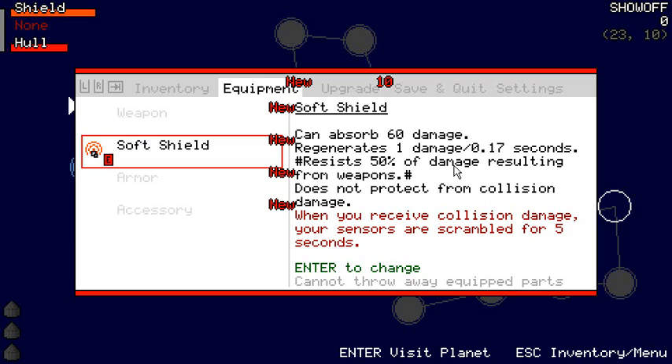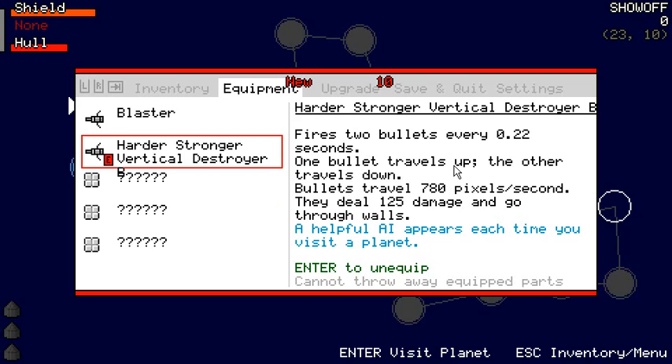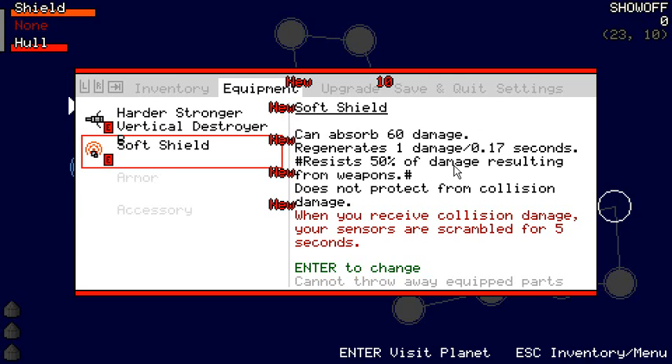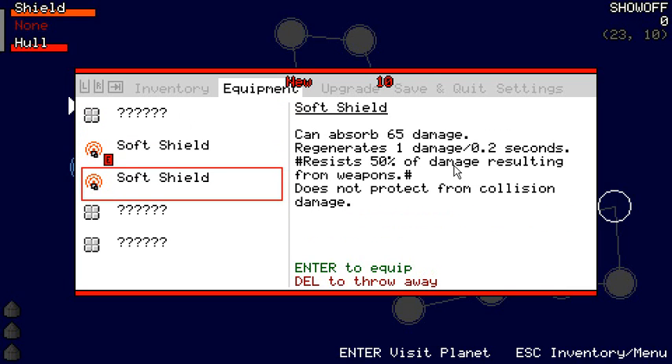I've gone ahead and coded very specific curses and blessings for every piece of equipment in the game. That's why the game was in a broken state — combined with being busy at work, it took a while to code all these and the game just would not run because of abstract methods that needed to be implemented in child classes. But let's equip this other item — it says 'a helpful AI appears each time you...' — let's find out what that means. And let's not wear that cursed thing.